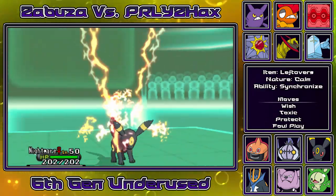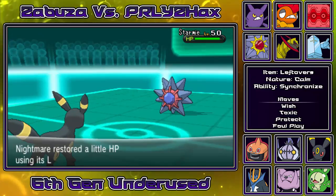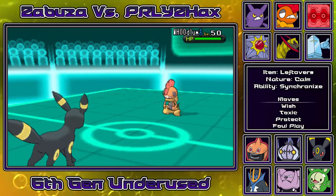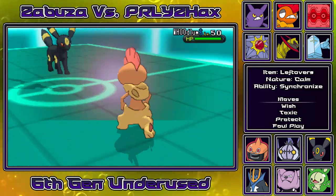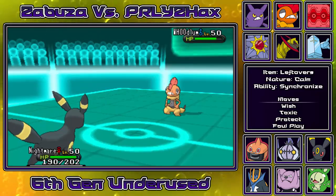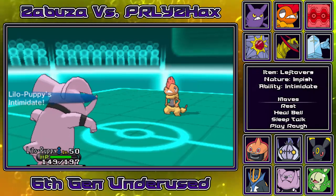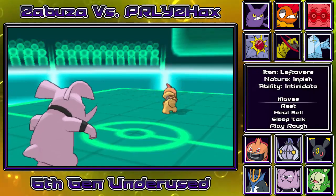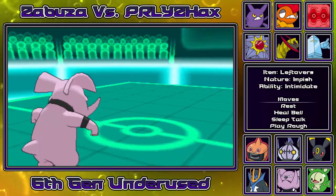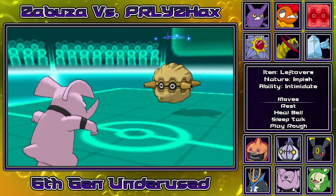He brings in Starmie and the way he brought it in I'm almost convinced it has thunderbolt - they usually carry it anyway - so I go into my Umbreon to tank the hit. It does pretty much nothing and I'm gonna go for foul play to try and knock it out. Usually Umbreon just toxic stalls stuff, but because I have heal bell on Granbull I have an extra slot open, so I can run wish, protect, and foul play along with toxic. He's gonna bring in his Scrafty and I switch back into Granbull because Granbull can take on this Scrafty one-on-one. I keep calling it my 'Lilo Puppy' - I love my Granbull, I'll try and stop.